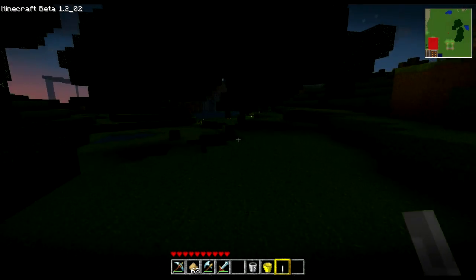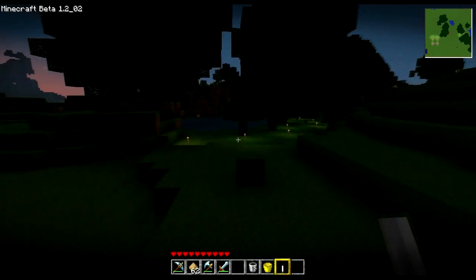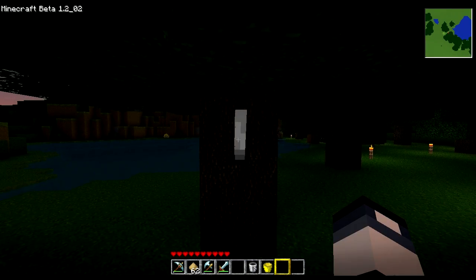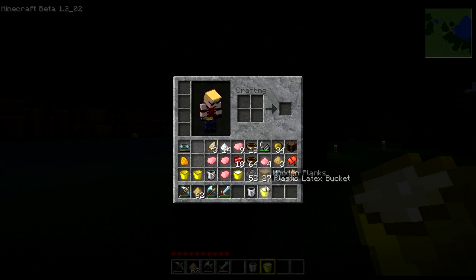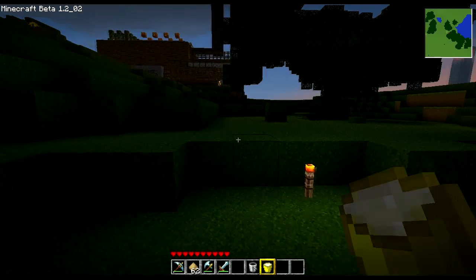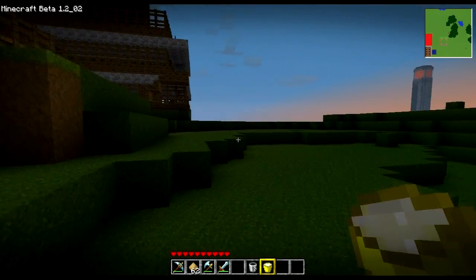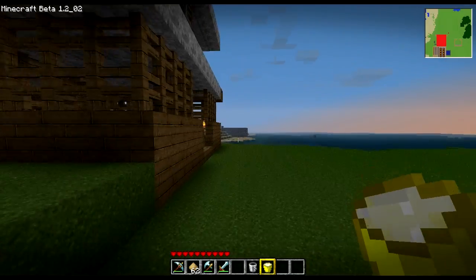We come out here and find a tree — apparently I cut every tree in the forest down. Right-clicking on the tree with the tap gives you a plastic latex bucket. You take that bucket and throw it inside a furnace, or in my case the microwave oven, and it gives you two rubber balls. A lot of these recipes I've never used before, so this is just as much a tutorial for myself as it is for you.